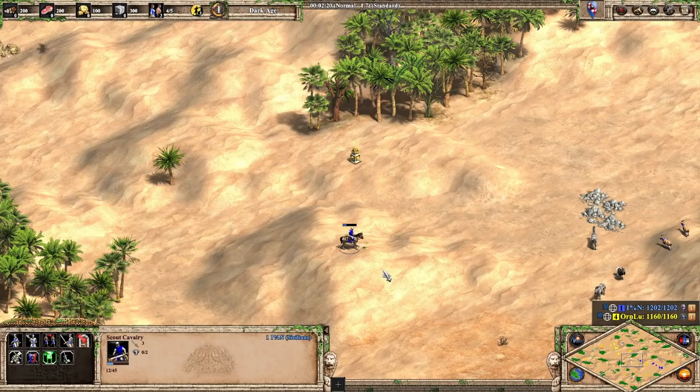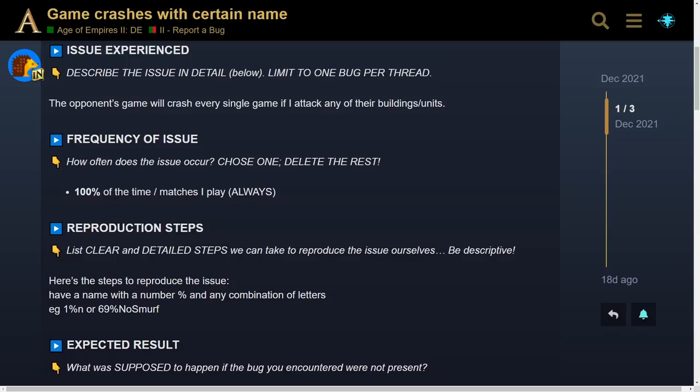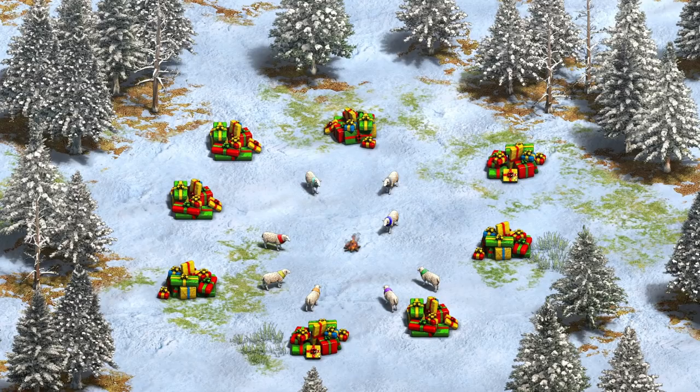Even the simple name %n would cause the crash. It seems like the bug was discovered by someone who used '69% no smurf' as their legitimate account name, then found the game to be unplayable because they just kept winning.